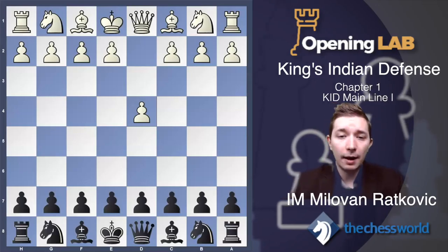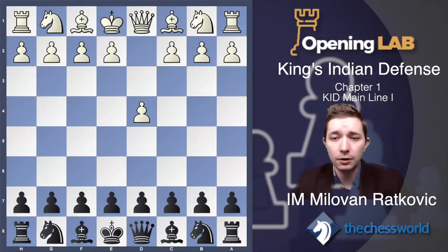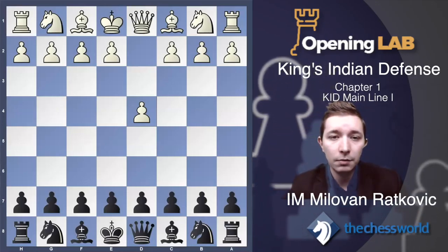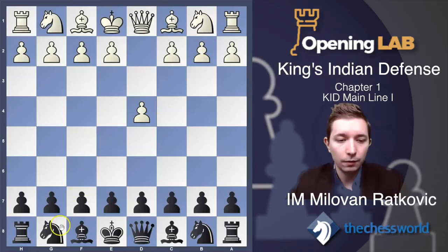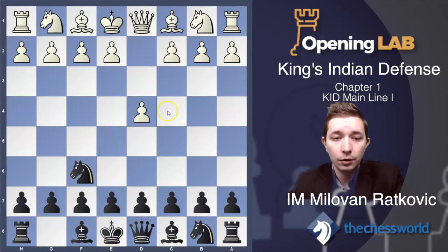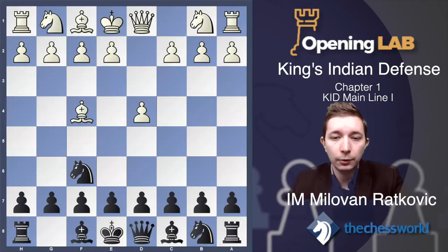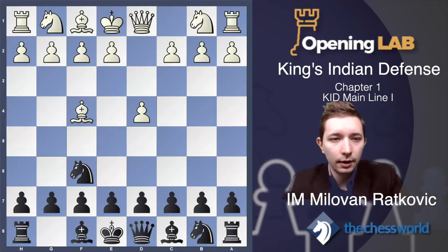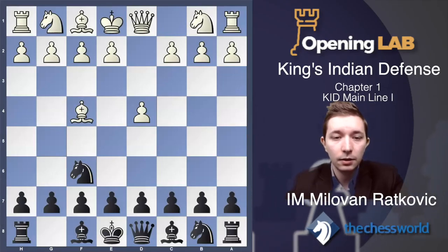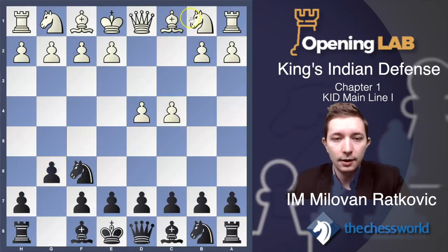I will show you the first few moves. The first four or five moves are always the same and then more important things come later. The first move is Knight to f6. White goes for c4 — this is the move we are going to analyze. There is one chapter in this course about the London system, about half an hour, where I talk about how to beat the London system in the King's Indian Defense. After c4, pawn goes to g6 and then Knight goes to c3.